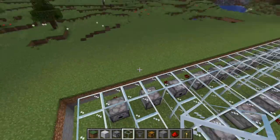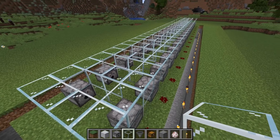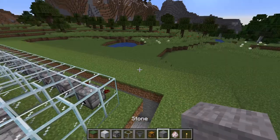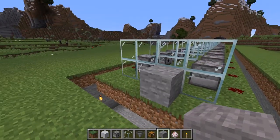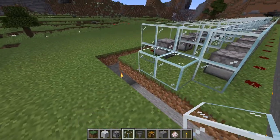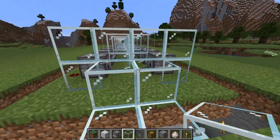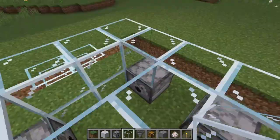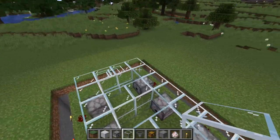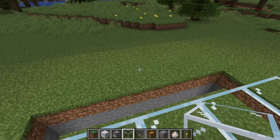From here let's take out our sheep spawn eggs. A quick word to the wise for survival mode: the way I recommend getting sheep in is to build yourself some stairs — could be glass, could be dirt — so you and a sheep can run over and hop up. I just bring a piece of wheat, lure each sheep to each enclosure, drop them in, and cover it up, then go to the next one.